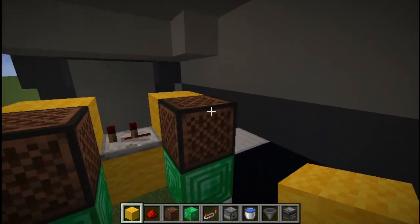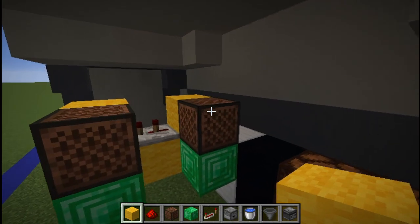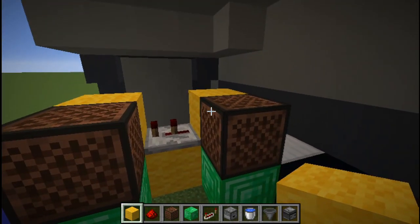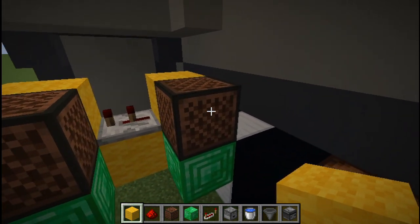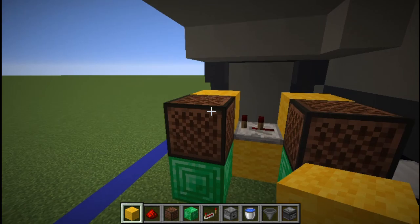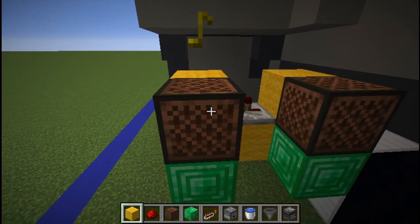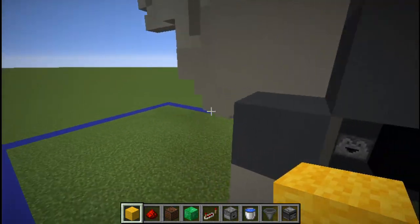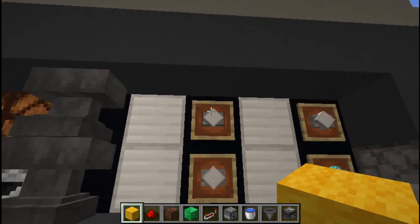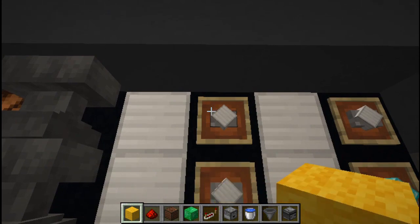Now we want to set these note blocks to the right pitch — this is entirely up to your preference. For mine, I'm going to right-click the one near the wall twice and right-click the other one three times. If we head around to the front and press the button, pressing the Prime Grumbot button will make that beep-beep sound we all know so well from Hermitcraft.